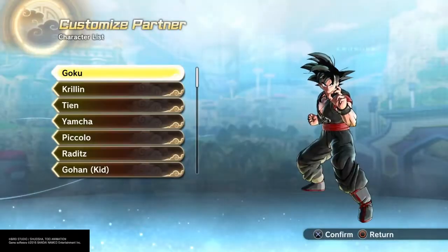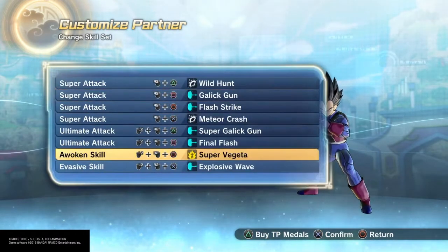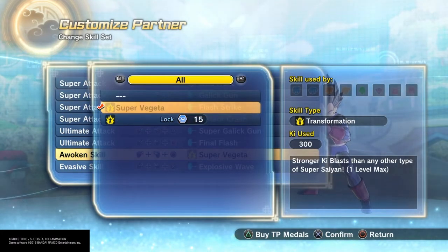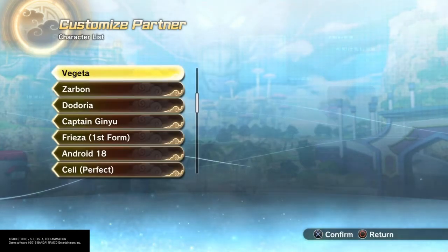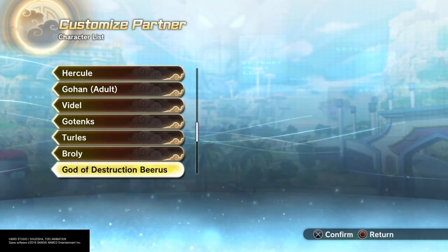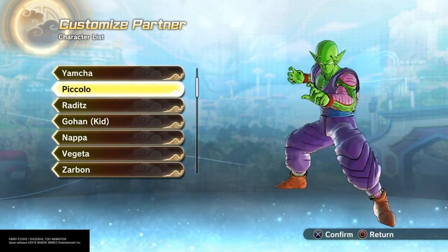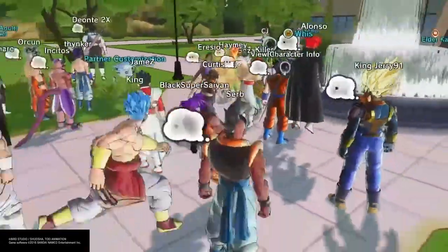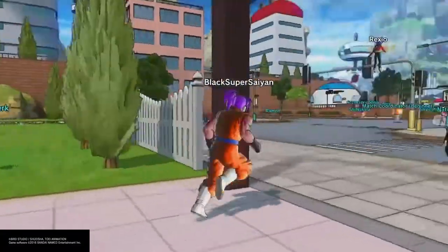Wait, one more thing — I'm not too sure about Vegeta but I believe you can make them go Super Saiyan 3. If not, that will suck. Like you can make freaking Bardock go Super Saiyan 3 in his normal clothes, and Nappa can go Super Saiyan, but you can't get Super Saiyan 3 for Vegeta — that sucks. But whatever, it's still a good update.